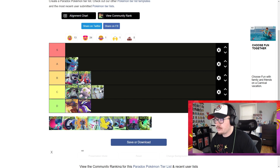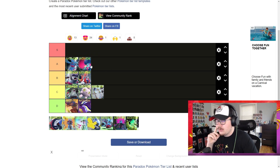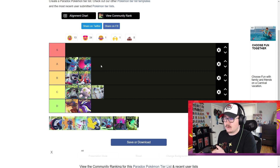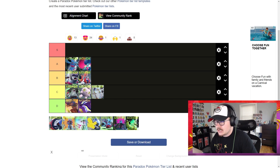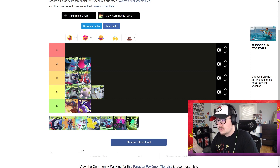Roaring Moon I think is another A. It's pretty frail — really easy to one-shot — but the damage it can put out and its access to Tailwind as a very fast Tailwind setter, much like Kilowattrel or Talonflame, makes it a really solid option, especially with Tera Flying, Acrobatics, and Booster Energy. It also has access to Dragon Dance which can make it a threat, so there are a couple different ways to play Roaring Moon and it's definitely one of the better paradox Pokemon.